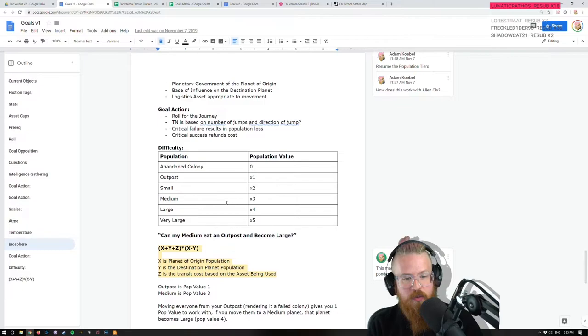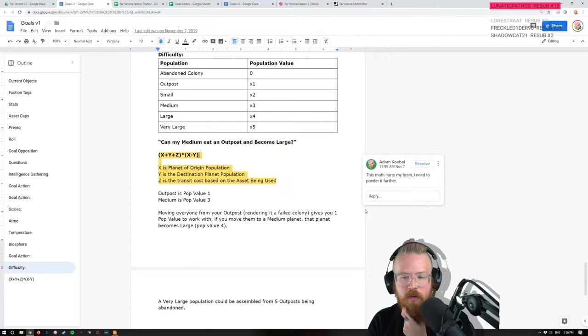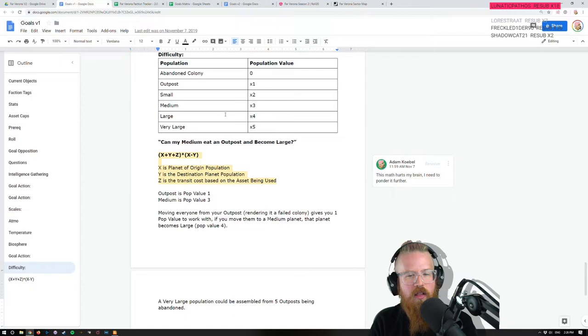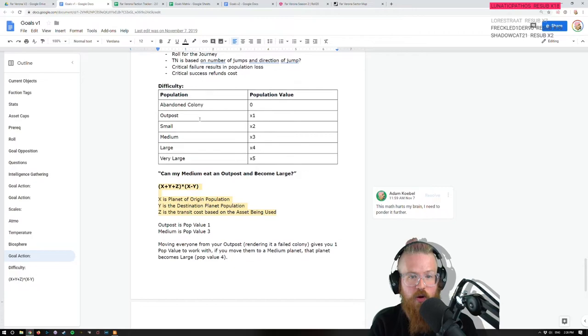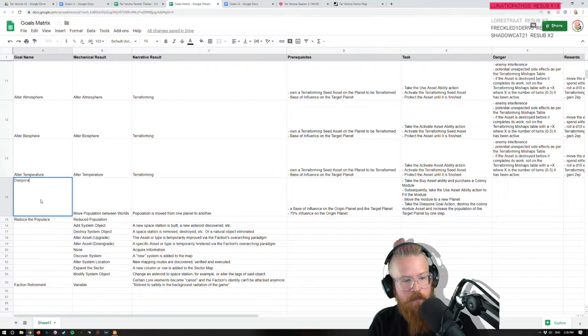If I was redesigning this I would rename all of these — call this 'abandoned planet' for no population, then small, medium, large. I would change the values because I don't like millions and billions as numbers — I just like them as relative to the universe at large. 'Very large' could be assembled from five outposts. I think we just use this scale and don't do too much exponential stuff. As part of this update I might just change all the labels.